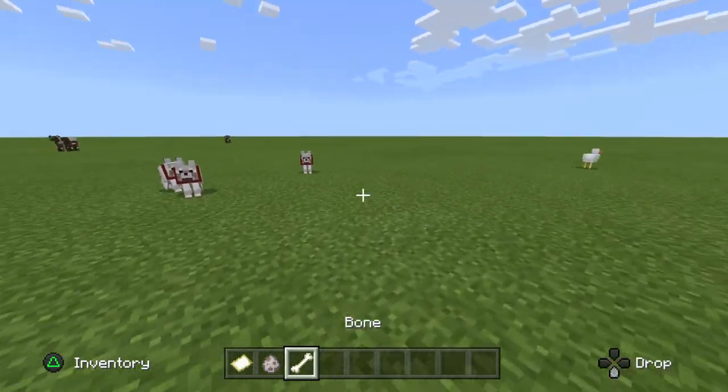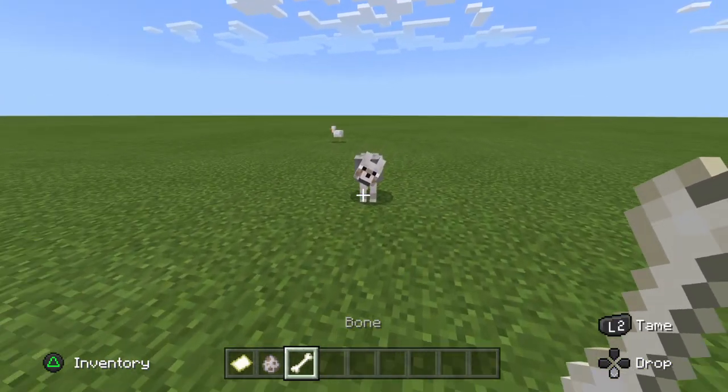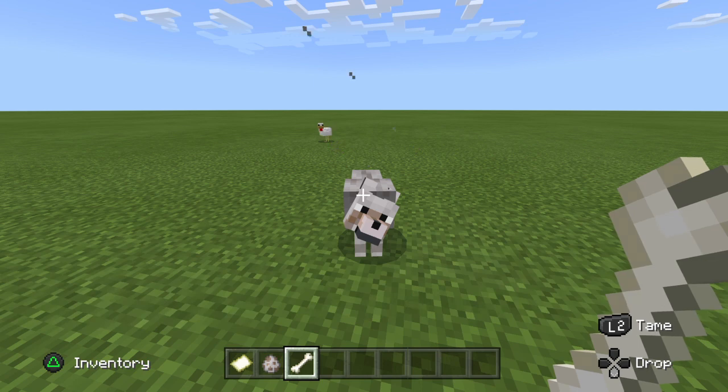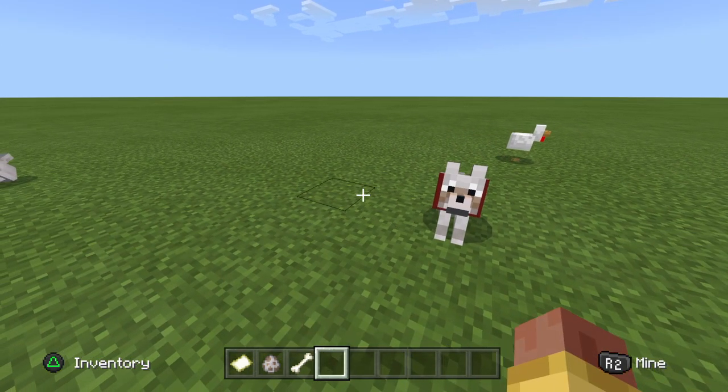If you're in creative mode and you want to know how to tame a dog, it's simple: spawn a wolf egg and then just tap him a couple times — L2 if you're on PS4, or LT if you're on Xbox. And yeah, that's how easy it is in creative.